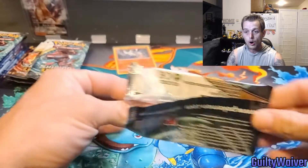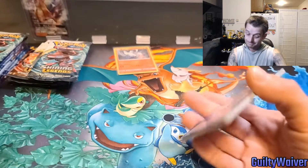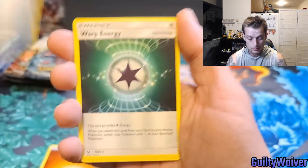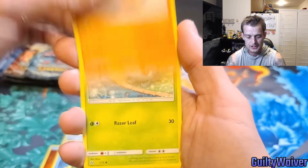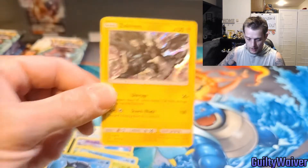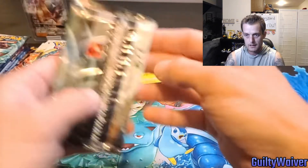I did pull all three Mewtwos out of one of these Raichu boxes that I bought before I started recording. So they definitely put — every one of them, I got out of one box. So we might get lucky and get another box full of them. Arbok, Shroomish, Quillfish, Stunfisk, Bulbasaur, Ivysaur, Quillfish Reverse Holo again, and a Zekrom Holo Rare. These Holo Rares are definitely common in this set.